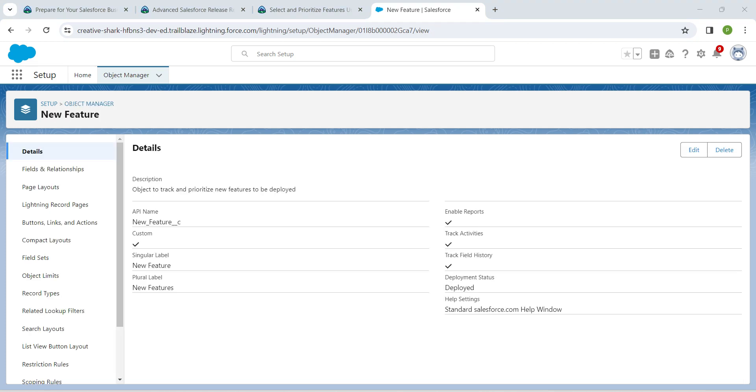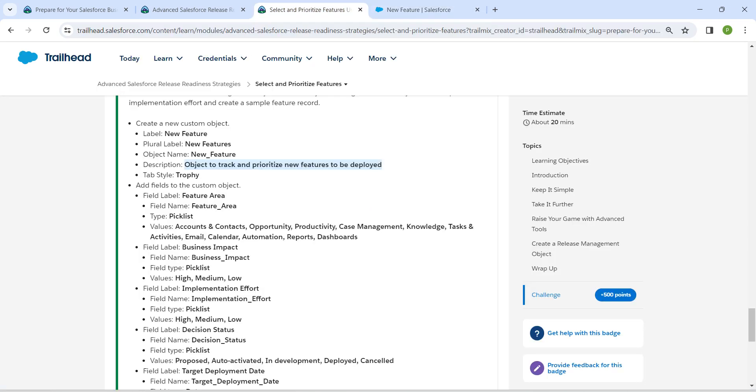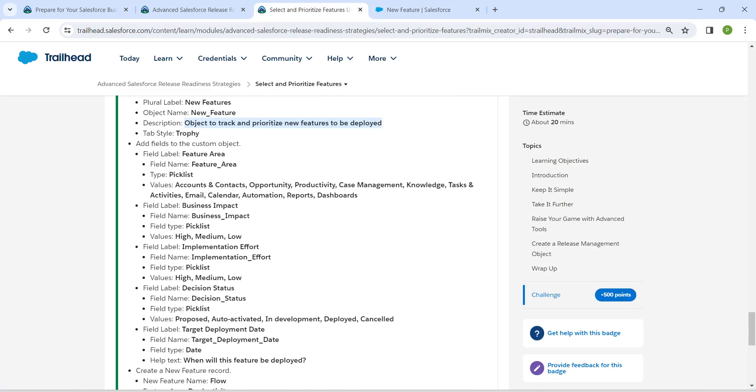Now I'm going to click on Fields and Relationships. Here we are going to choose our custom object and add some fields to it. Let's copy the first field label.